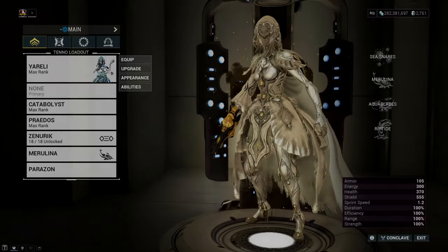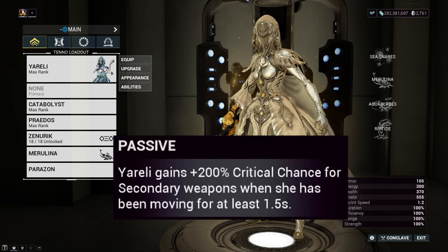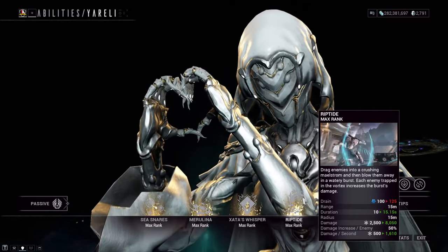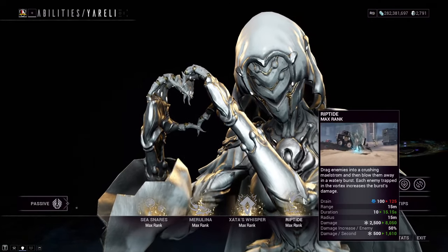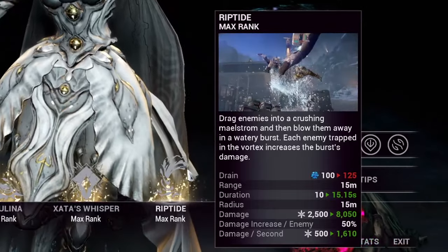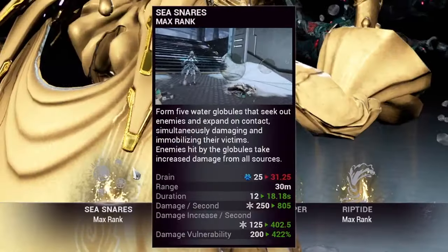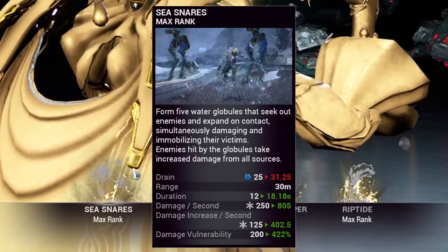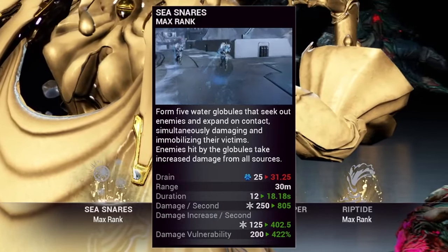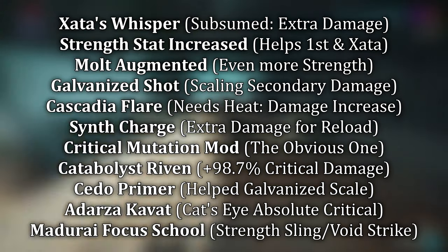This is where Yareli really comes in. Her passive offers a 200% critical chance increase to secondary weapons, so we added that to our shopping list. Yareli also gives us a few other instruments we can use here: her fourth ability, Riptide, will group up enemies, helping us clump an AoE nuke but also helping make sure the augment doesn't fall off. Her first ability, Sea Snares, when applied to enemies will debuff them with damage vulnerability, increasing our damage output even further.